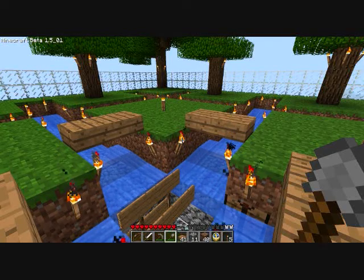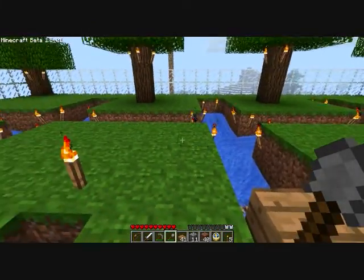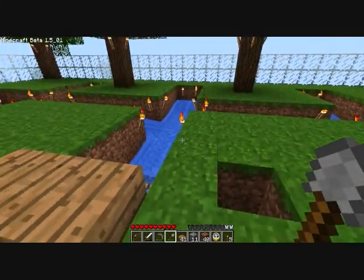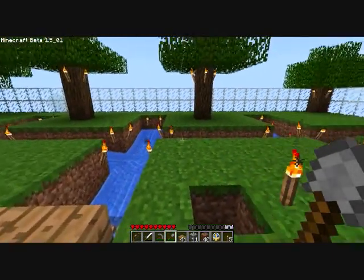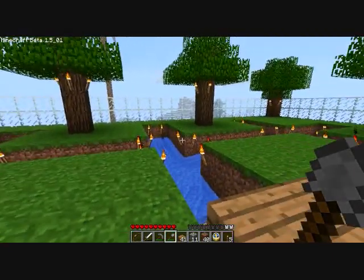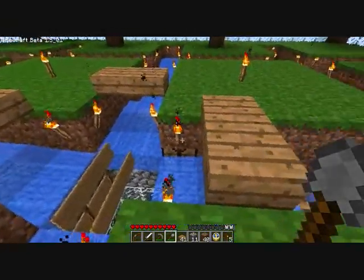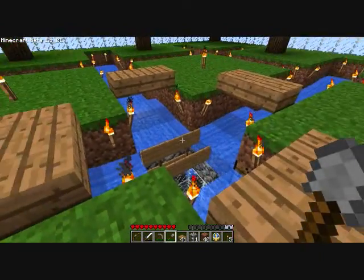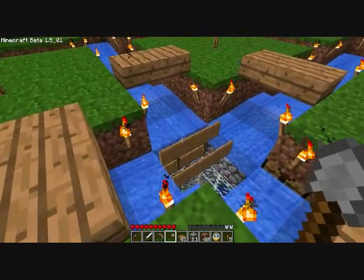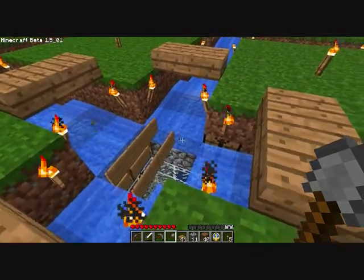Hey y'all, this is the passive mob spawning system, spawning ground and sorter that I use in my legit play world. It's basically a 30 by 30 spawning area with 6 by 6 pads. I do not use continuous flow streams — we'll probably upgrade that later. I use the ethos method of sign-on-sign to stop the water flow in the middle.